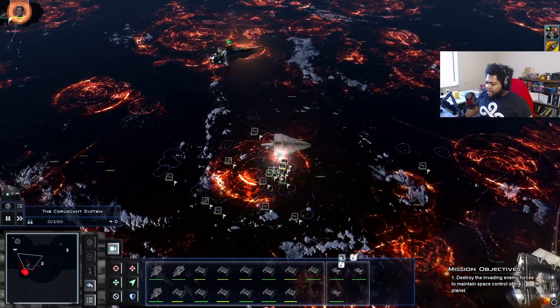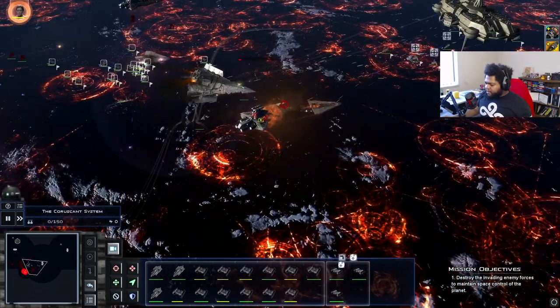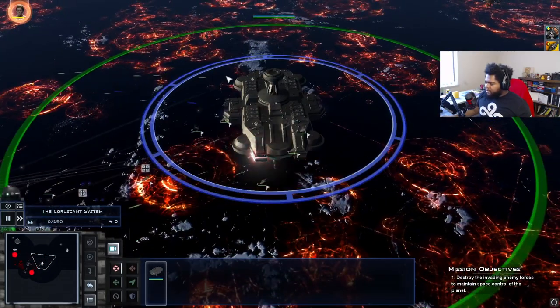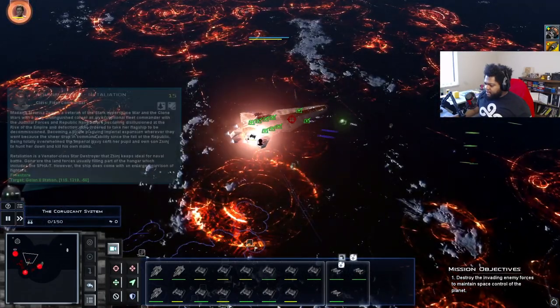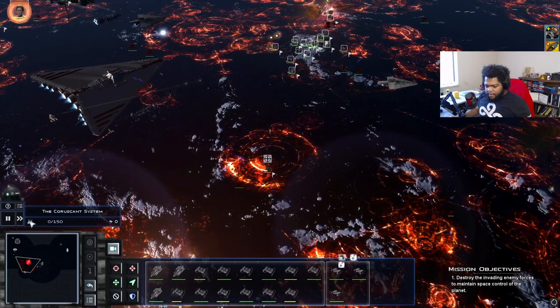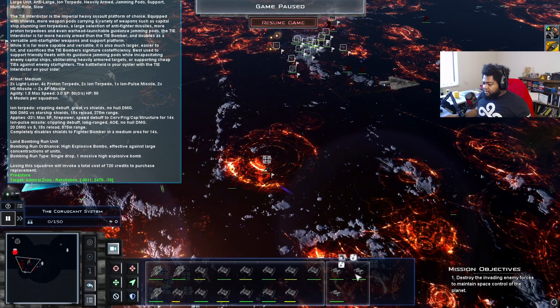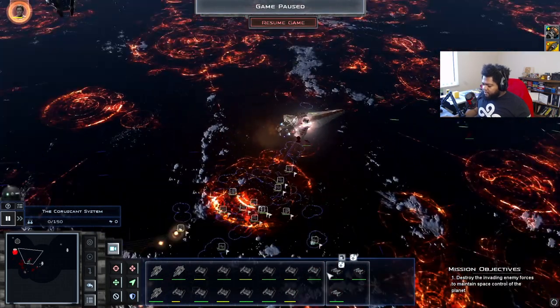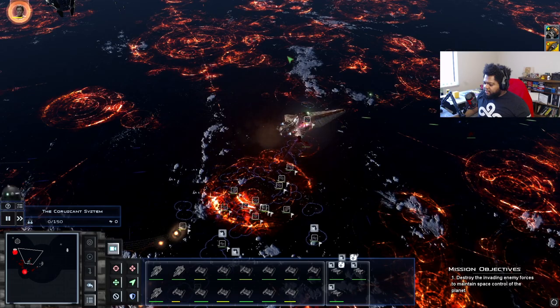That ship's shield generator is gone now — we'll focus on their fleet commander. Our station should be able to pretty much decimate anything that comes its way — they haven't even put a dent in our shields. There's a unit here — its attacks do armor piercing damage, good versus vehicles, but does not penetrate shields. These missiles do not penetrate shields, so we'll switch them to the other weapon for a hot second.